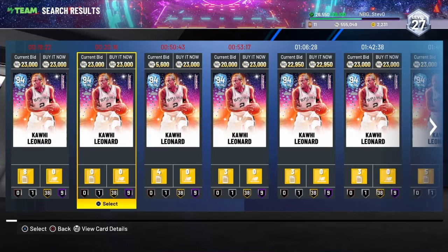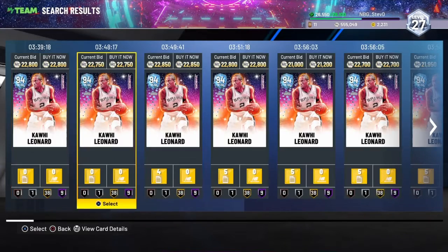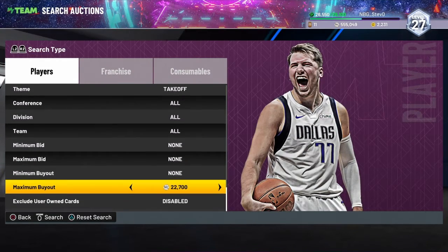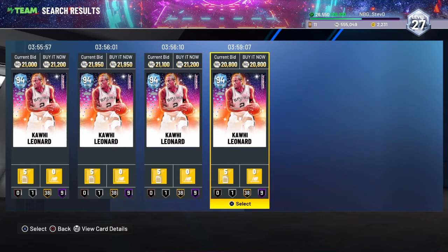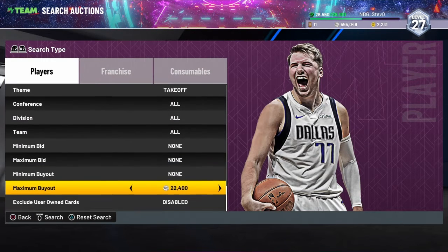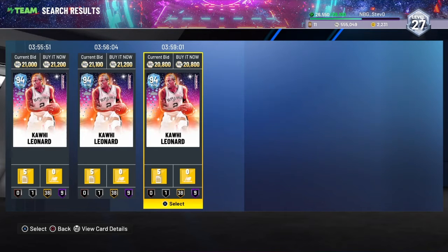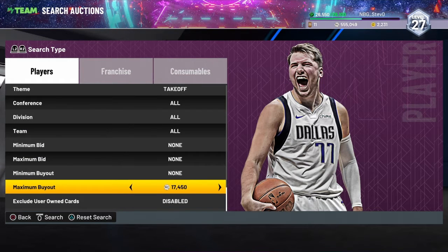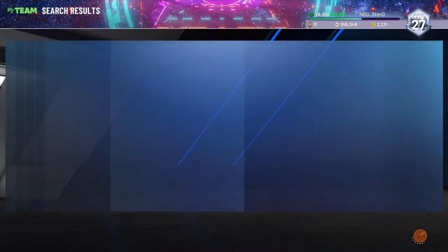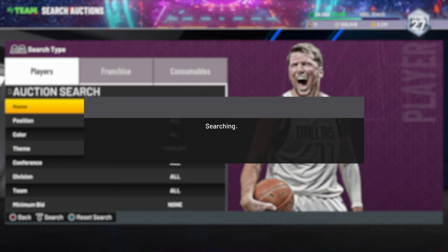Let me just try and find the cheapest. It looks to be around $22,000 — actually $20,800. What you would want to do here is put your maximum buyout around $17,500. Buy anything that pops up here. You can see any Takeoff card from past packs — Dark Matters, Galaxy Opals. Buy anything.